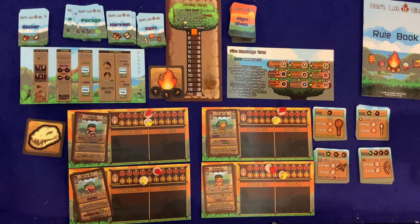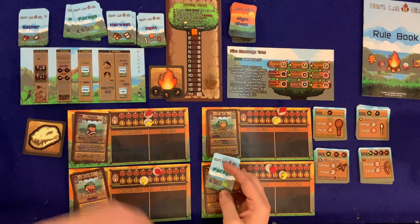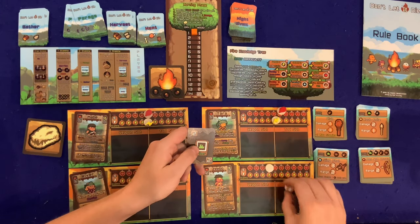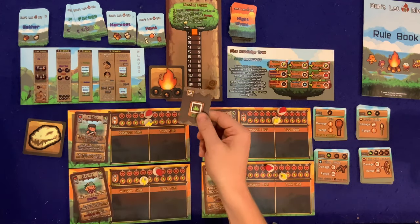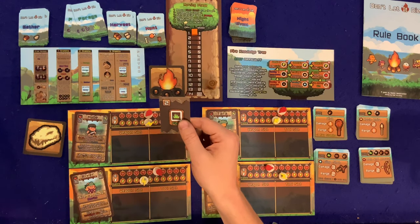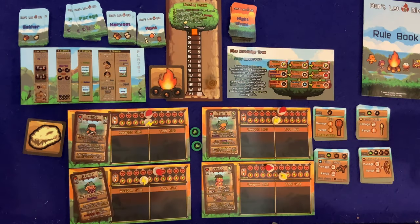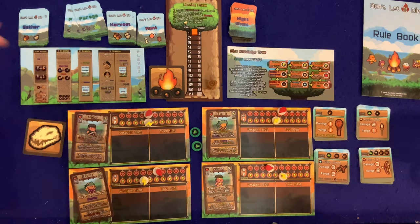Maib can't investigate the fire due to his ability, so we'll go foraging — spending two stamina to draw a forage card. We got two fiber. Resources go straight to the middle as shared resources, and the card goes to the discard. I'd like to gather next since I want wood, so spending two more stamina to gather.